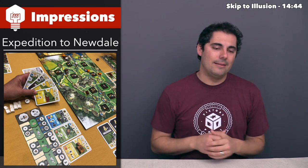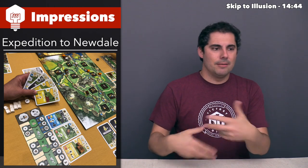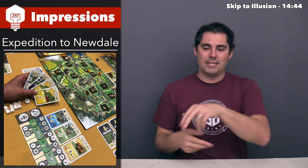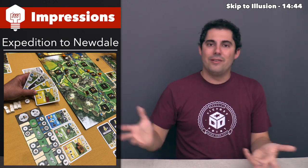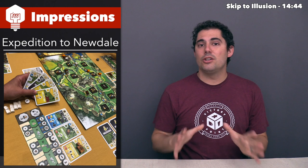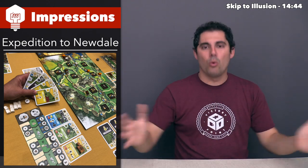You start with just coal, then you get something that uses coal to make bricks or better things — planks of wood, then something that uses planks of wood to make glass, then you take glass and planks of wood to make a window and get a bunch of points. That's what Oh My Goods was all about. Expedition to Newdale takes those ideas and brings them into a fully-fledged board game.